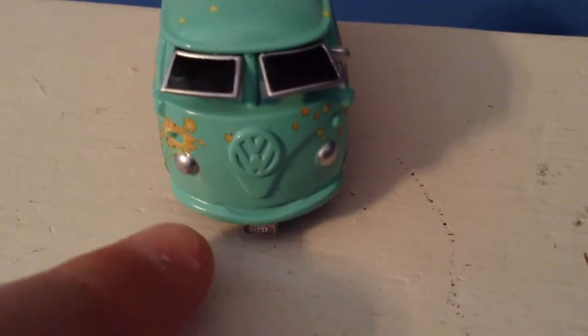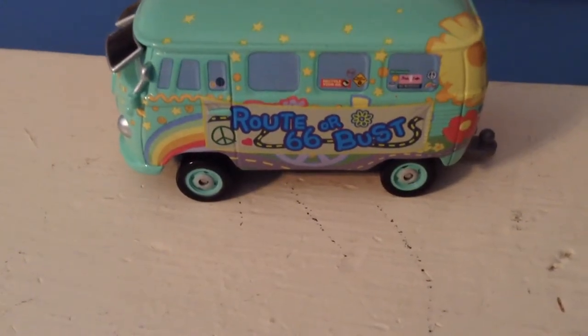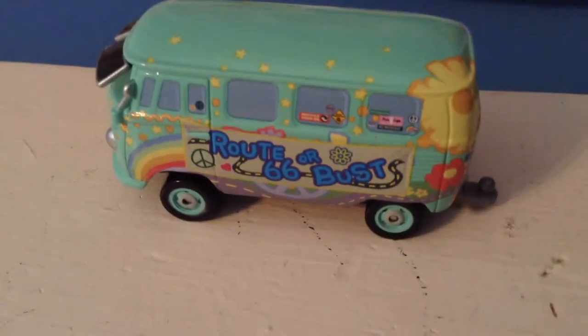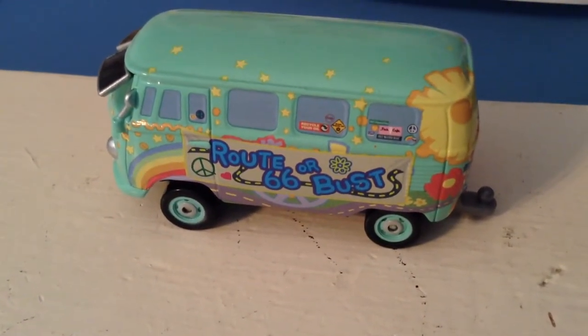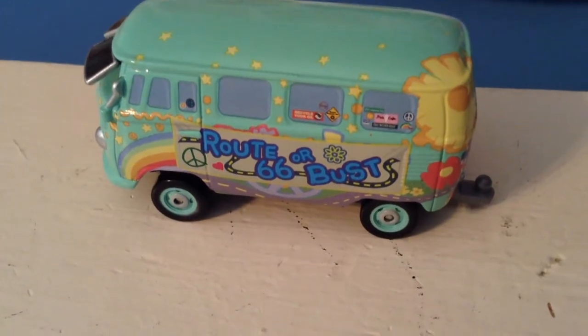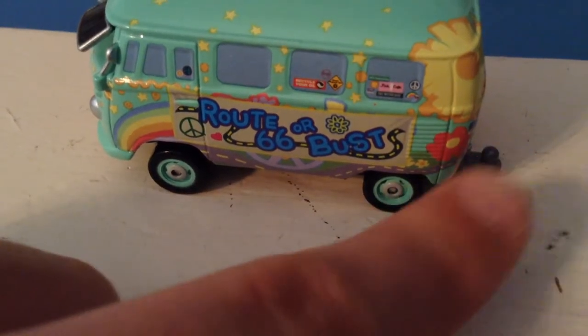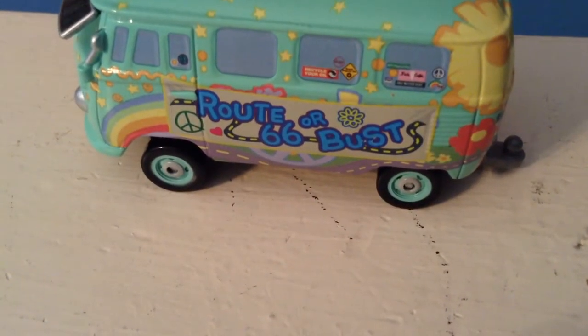You have his flowers over there, his smile, headlights, license plate 51237, and some circles and stars. And you have the second big change, which is Route 66 or bust — here on the side is a banner. He's also kind of split into multiple parts as if he has like a side mouth plate, which is kind of weird. Route 66 or bust, with his road there, right above his actual road artwork. Then recycle your oils on the back and a bunch of other little advertisements and bumper stickers.